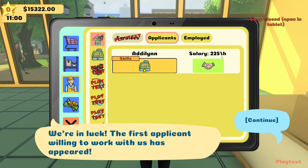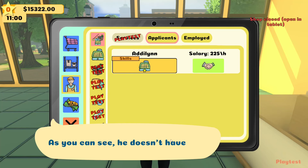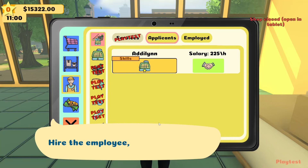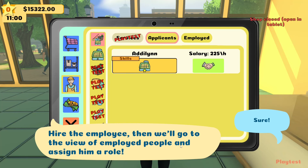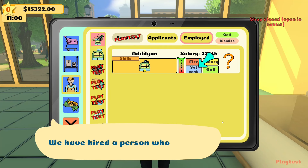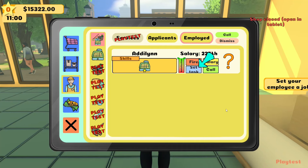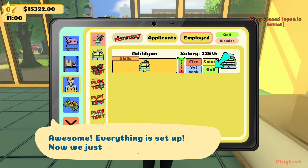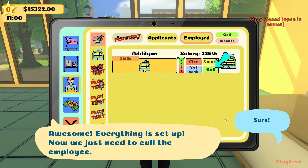The candidate costs 225 — he's a cashier. He doesn't have much experience with cash registers but it's not zero at least. We hide the employee card and go to view employees to assign him a role. He's hired and the task is set up. Now we just need to call the employee.